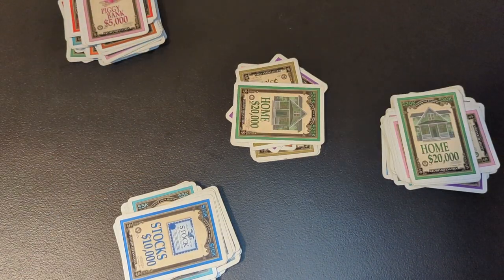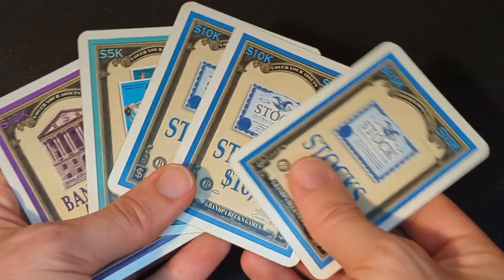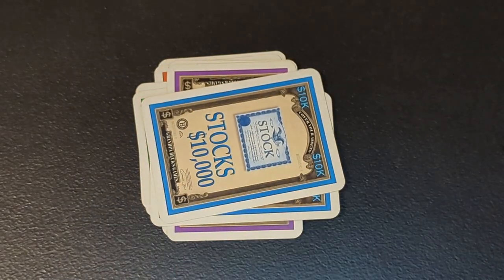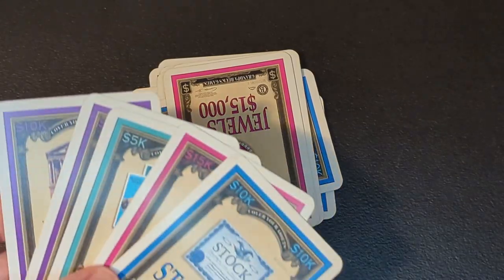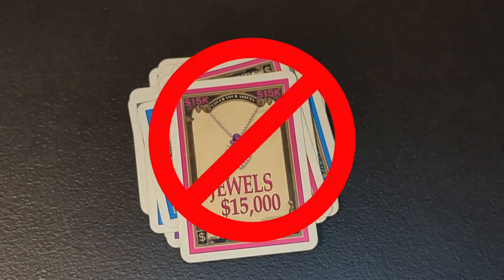Here are some common questions new players often wonder about. First, new assets are always made with exactly two cards. Even if you have three matching cards in your hand or with the discard pile, you just make a pair and keep that third card in your hand to maybe use in defense if someone tries to steal from you. Also, you can't play down cards from your hand to add to an asset that's already in your stack — the only way assets grow is when they're being fought over.